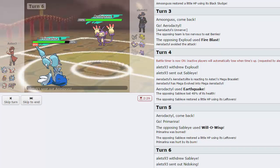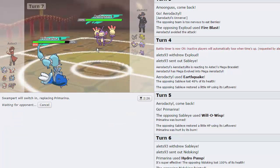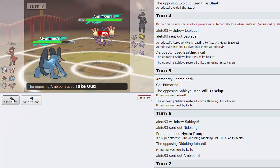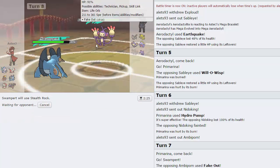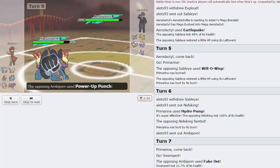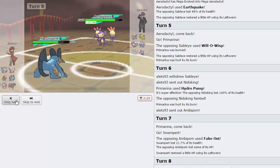He goes into Ambipom — I'll go to Swampert, get up Rocks, and essentially end this game. He goes for Fake Out. I go for Rocks — there's no reason not to. Everything gets chipped away slowly. Then I can bring in Primarina and start Moonblasting because now Moonblast kills everything. Hydro Pump killed everything before because of Nidoking, but now that it's gone I can just spam Moonblast.